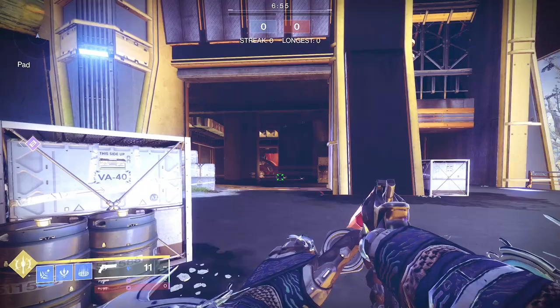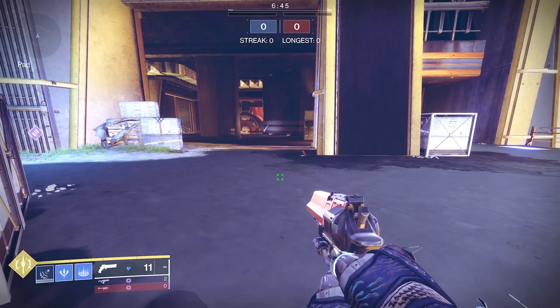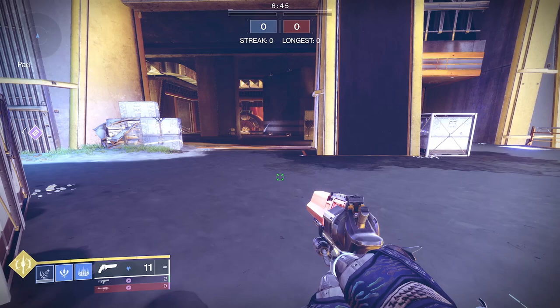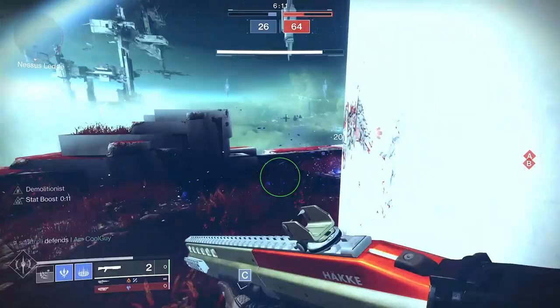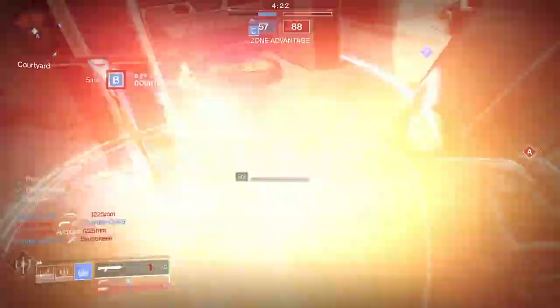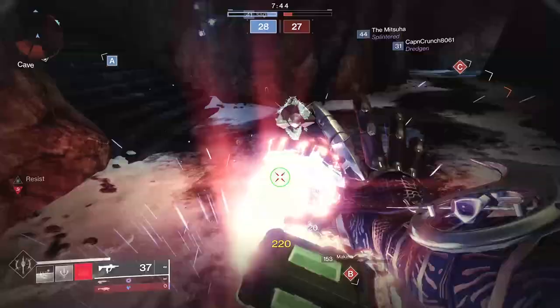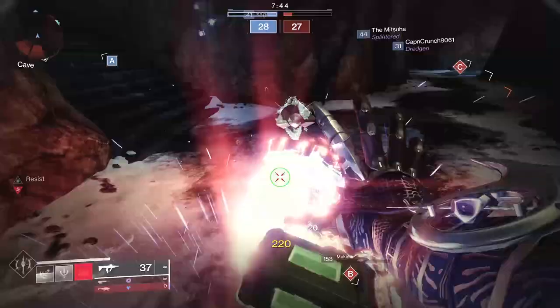It is a hard counter to Void 3.0. Invisible Hunters — it doesn't care if they're invisible; it's going to seek them out and treat them like a regular enemy. So the moment I hear that sound, the Cold Snap goes on the ground. As for Void 3.0, it also counters Bastion: when you throw the Cold Snap it will drop in front of the shield, travel up and over it, come back down, and freeze the Titan on the other side — it will even go over multiple shields. So when that shield goes down or you see a shield, throw the Cold Snap and push because it will freeze them. You get a shot in with your shotgun, melee, whatever — or wait for the freeze to happen and it's a one-shot melee final blow. Stasis is the hard counter to Void 3.0.